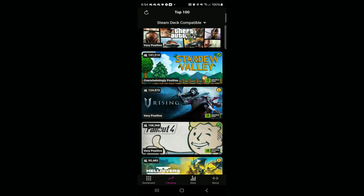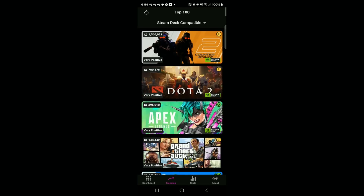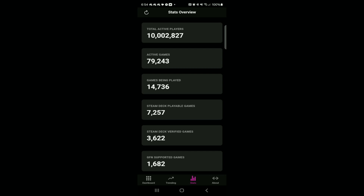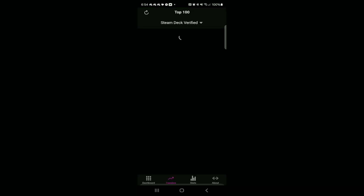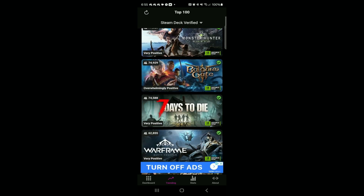Lastly, Steam Deck Gaming just launched an awesome mobile app. With this app you can see the top 100 Steam Deck verified games, the top 100 Steam Deck playable games, and the most recently released games for the Steam Deck. I'll post the link in the description so you can download it for iOS or Android.